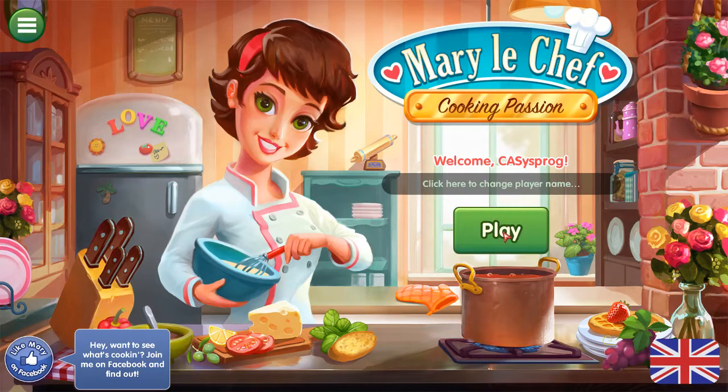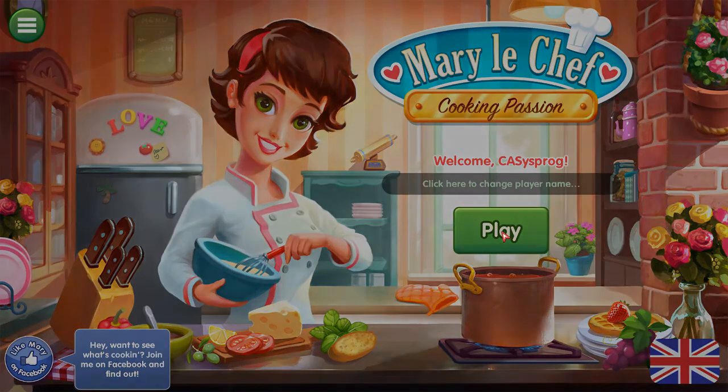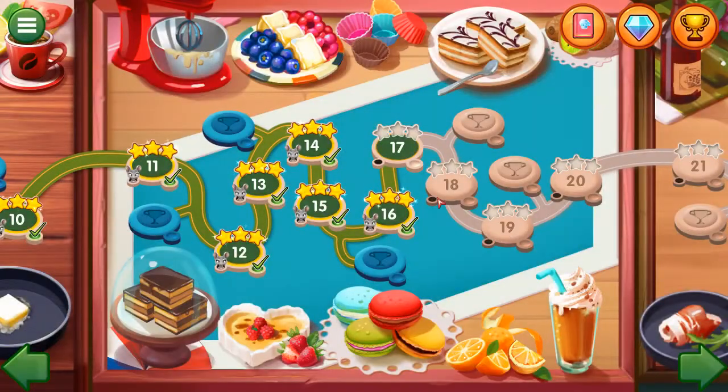Welcome to my let's play of Mary Le Chef: Cooking Passion. This is level 17, the 7th scenario in Aunt Sophie's restaurant, or pasteria.